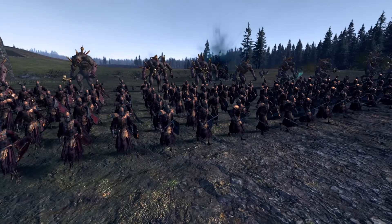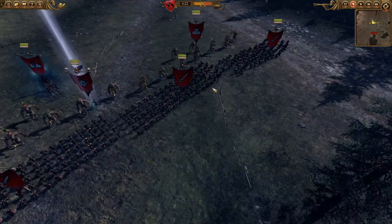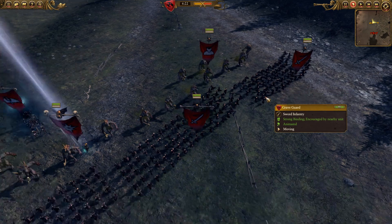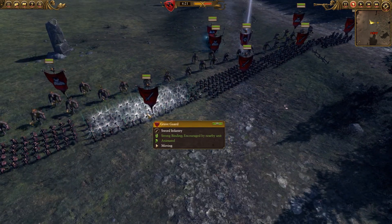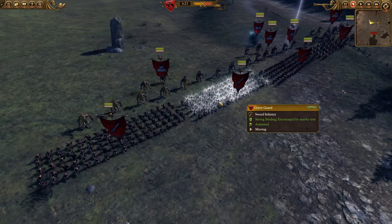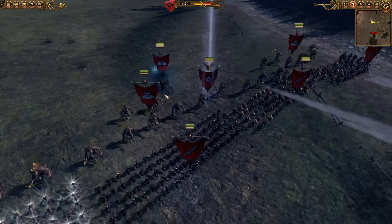You can see I brought the Von Karsteins today. I'm against the Dwarves. So I've got a nice frontliner Graveguard. I find they do the job. Graveguard great weapons would do better against the Dwarves, but I find the anti-infantry just helps chop up most of the Dwarf infantry anyway.